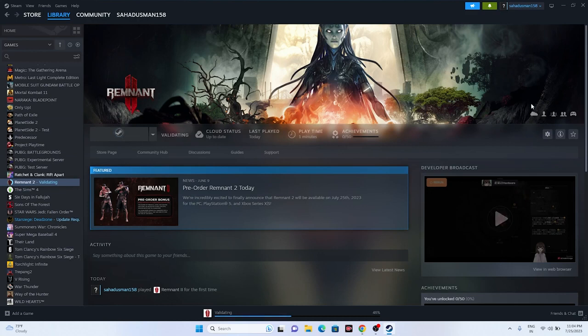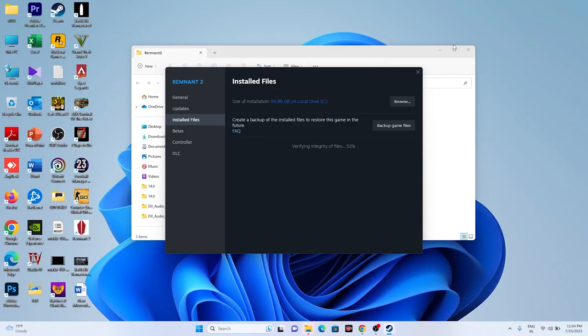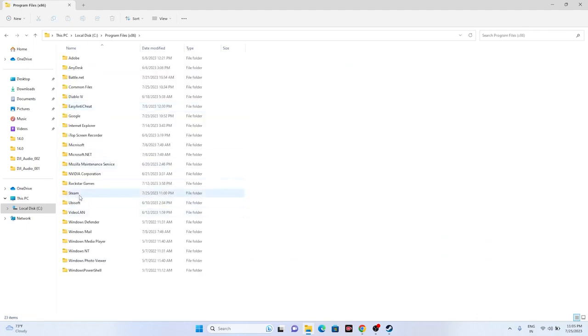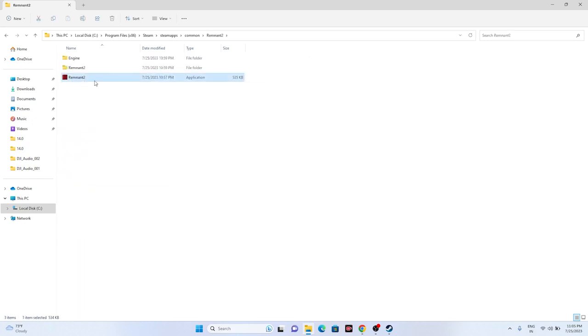Next, try launching the game from the installation folder instead of through Steam. Right-click the game in Steam, go to Properties, Installed Files, and click Browse to go directly to the folder. Alternatively, navigate manually via File Explorer: This PC > Local Disc C > Program Files (x86) > Steam > SteamApps > Common > Remnant 2. Launch the game from there directly.